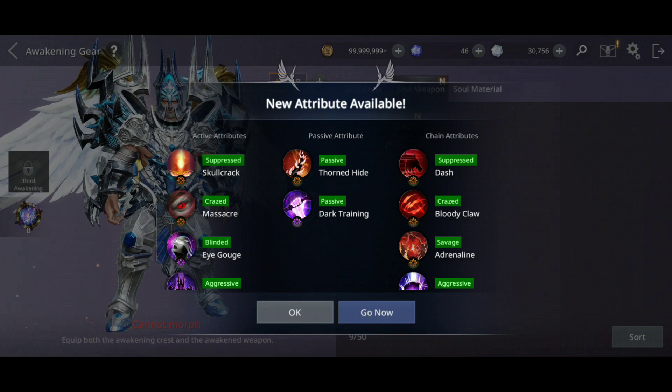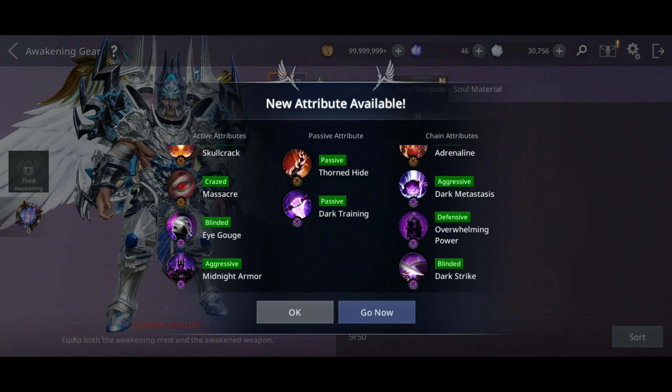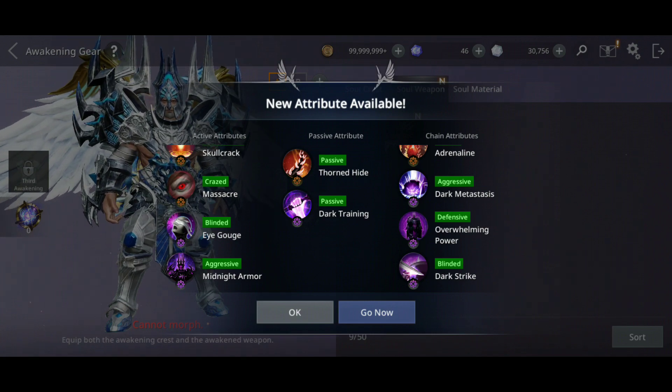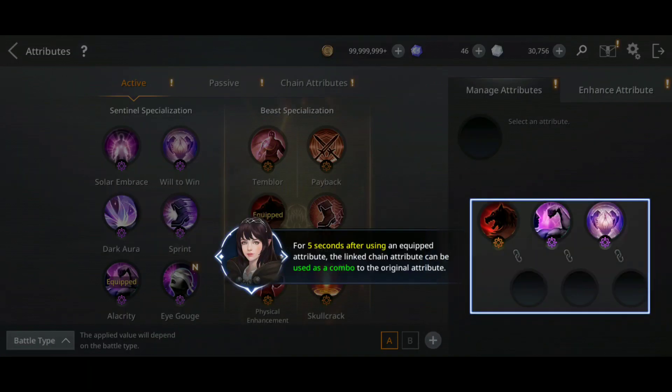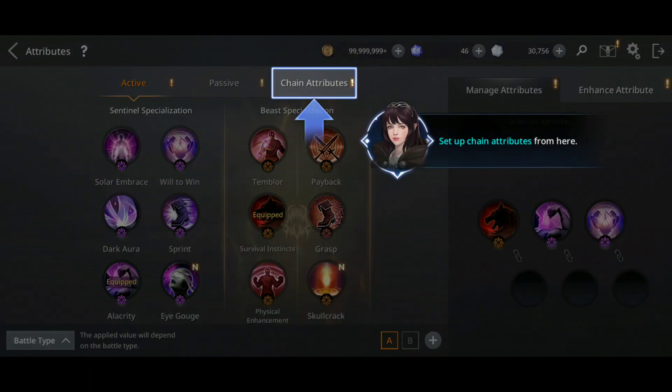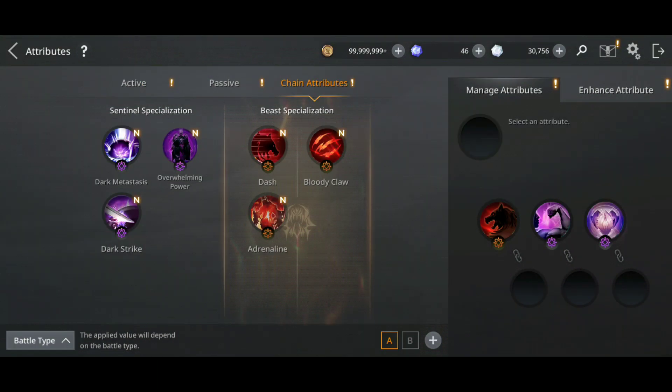Passive chain attributes and active attributes - gonna check them also after. I can chain the attributes for this one. I know for this one I can chain all of them because I have a higher level than all my newer account that you just saw. Let's see what should I chain guys.